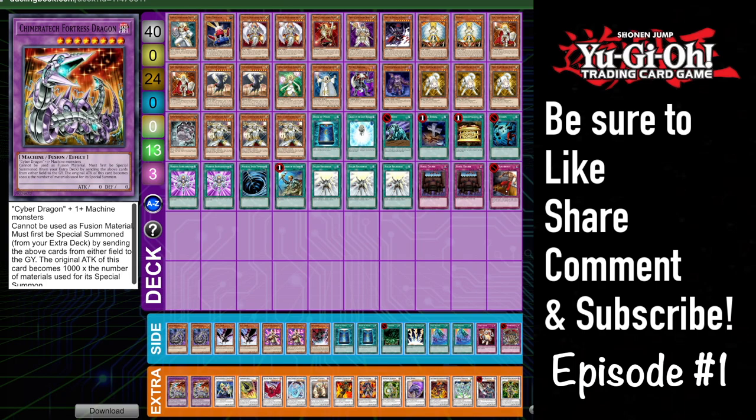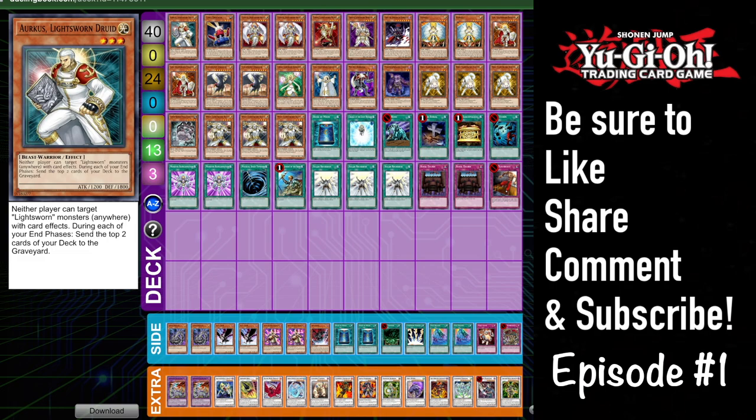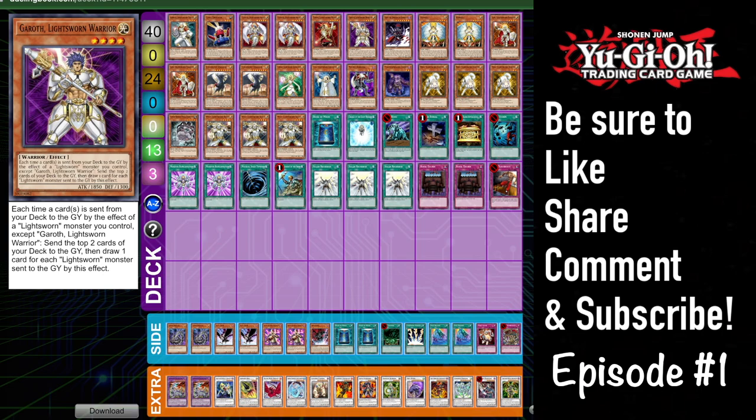I'm going to go over the normal cards that you would see included in the Lightsworn deck and some tech cards that might be a little less known about. Right here is going to be a primary example of regular old pure Lightsworn. This is primarily going to run only Lightsworn monsters in their normal quantities — normally something along the lines of one Arcus, two Celestia, one Auron, one Garroth, one to two Jain.